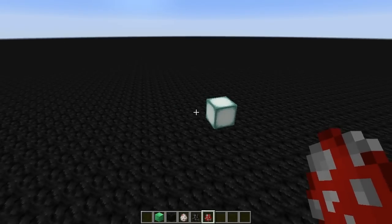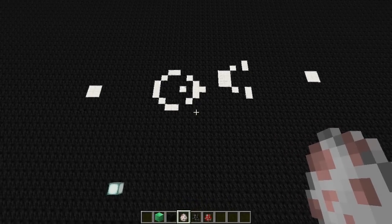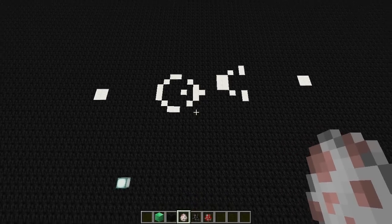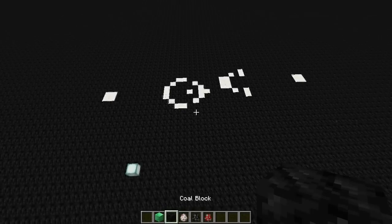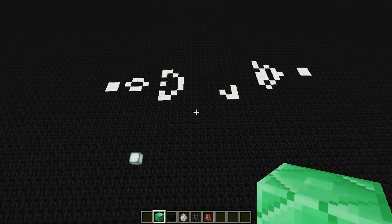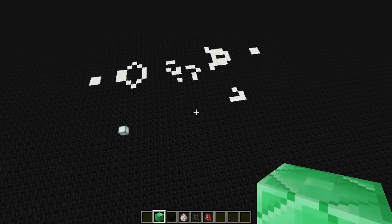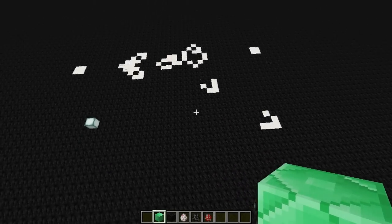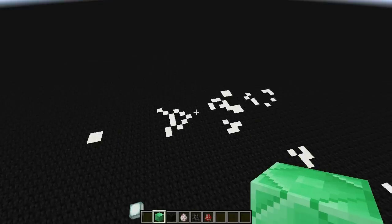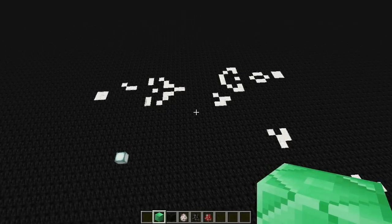Let me show you one more little contraption which I think is kind of cool. This is called a Gosper glider gun — it's a configuration which generates gliders and sends them off into space. You can see them collide in the middle and generate gliders. They basically send gliders off into the world and bounce off these two stable cell configurations on the end. These gliders will just keep going until they reach unloaded chunks. It's pretty sweet.